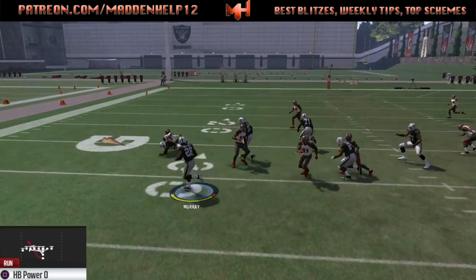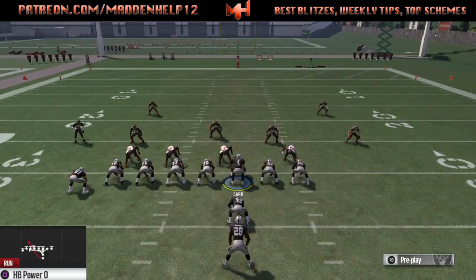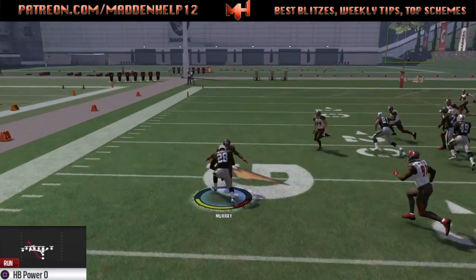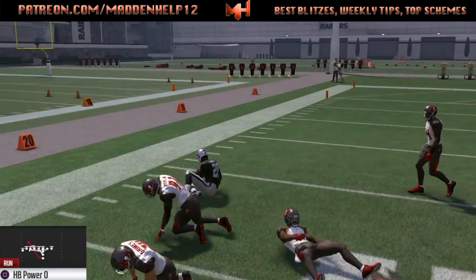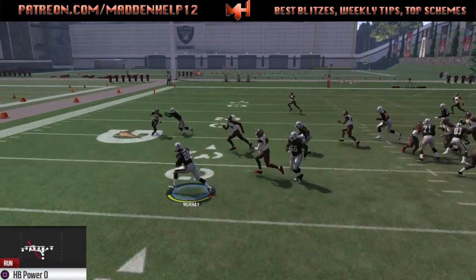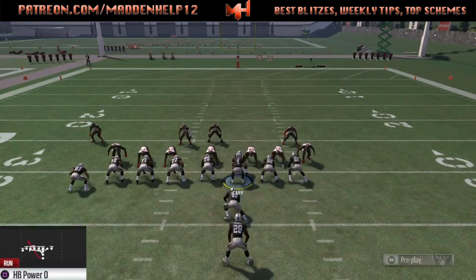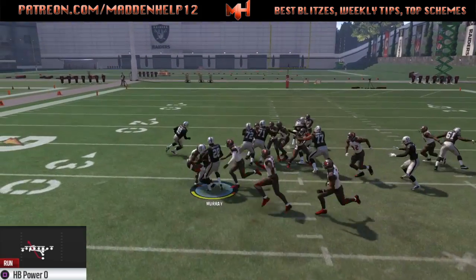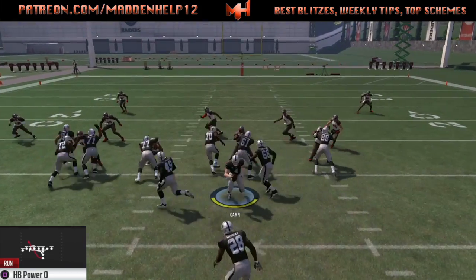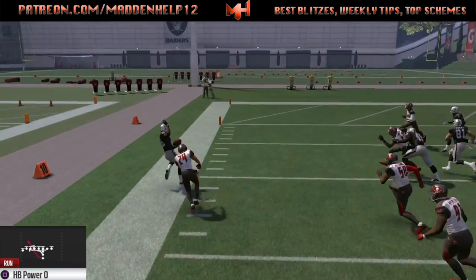You want to make sure — see how he gets that nice block on the corner — but you want to make sure that you're reading your blocks, because sometimes they will over-pursue to the outside and we have to cut it back inside, as you see on the first run. But on the next couple of runs we are hitting it to the outside. It all depends on the defensive alignment and where the defense is pursuing. If they do over-pursue, you want to make sure you have the cutback lane. Don't hold R2 — wait to get out to the open field, then click R2 once you hit the hole and sprint through.